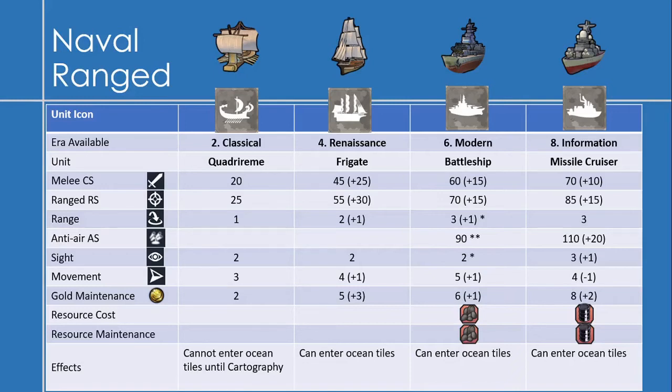The Frigate, which I think is one of the most useful units in the game, is available during the Renaissance Era. It has a melee combat strength of 45 — an increase of 25 — and more importantly, a range strength of 55, an increase of 30, which is massive. It has a range of 2, so you can hit coastal cities without taking much damage. Movement is 4, and gold maintenance is 5. By the time you get the Frigate you should be able to enter ocean tiles.